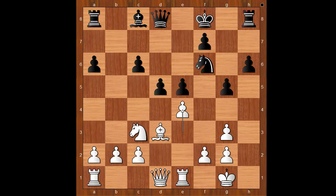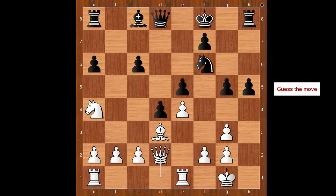E4, d4, knight to a4, and now h5. A very bold plan. Queen to d2, attacking the pawn on g5. How would you defend the pawn? This is a very interesting moment of the game. Koneru Humpy played h4. What a move!